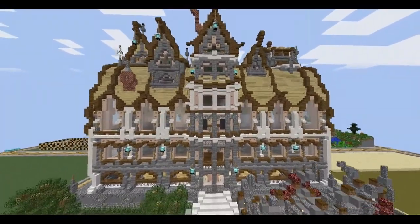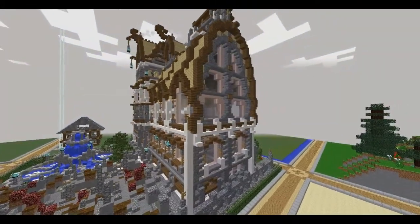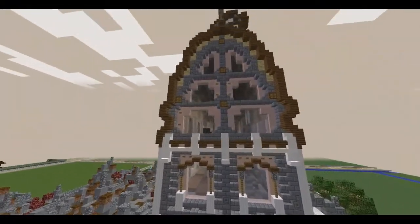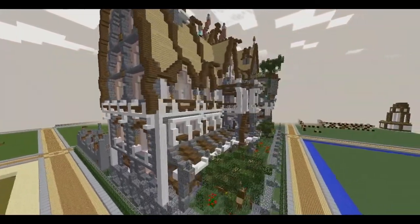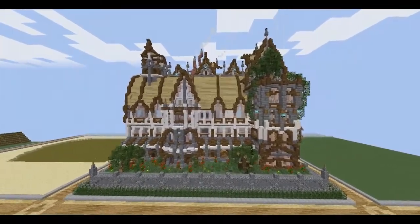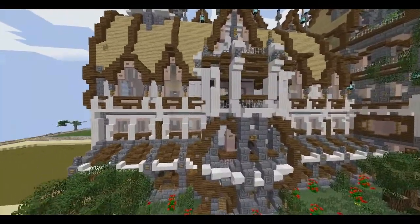I went for a bit of Victorian style with a more fantasy, slash elven house feel. I'll view it with you in Conquest later. I didn't really do much to this front part of the build — I did a lot to the backside though. The backside looks gorgeous, look at that!